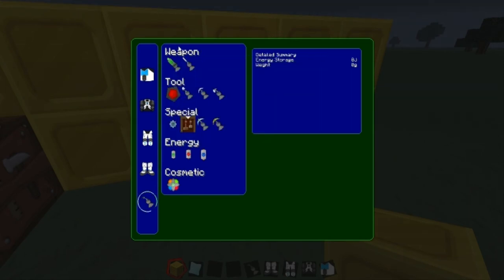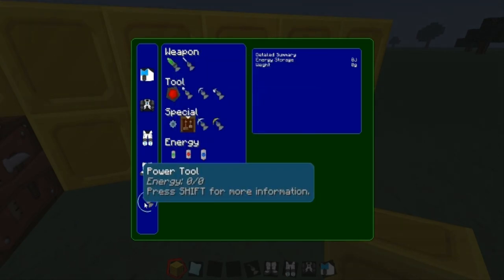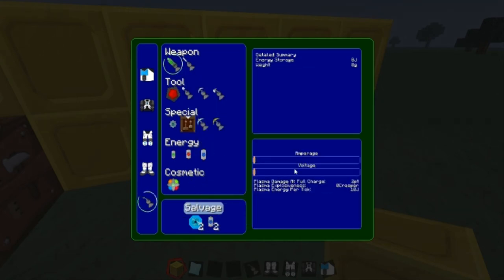For the power tool, a plasma cannon — they're really cool. Here's the difference between what the settings do.